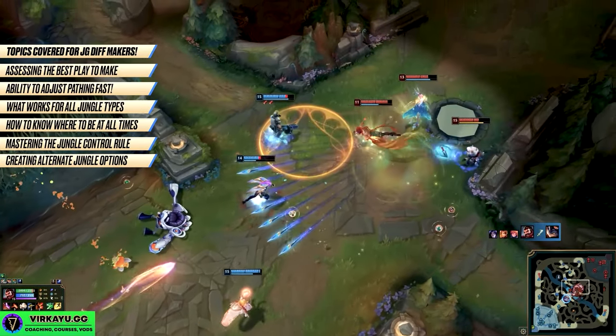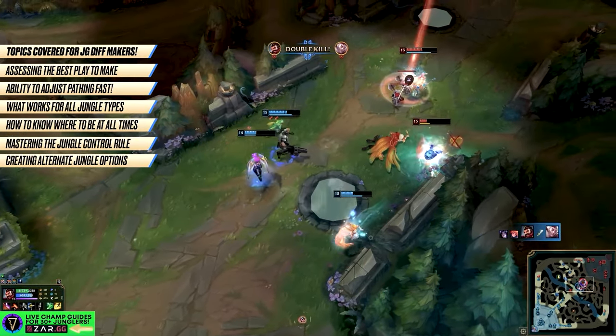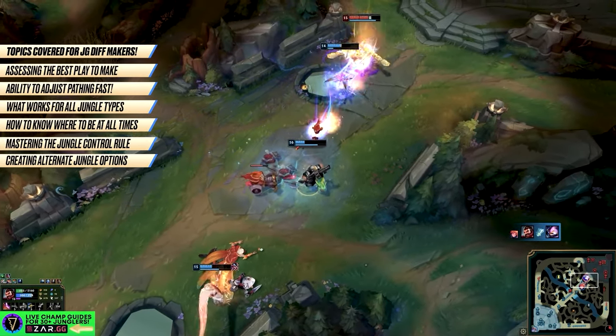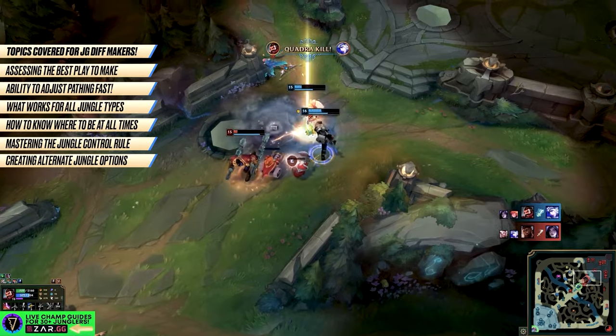We will break down two challenger games that showcase exactly what reads, decisions, pathing, tracking, ganking, denial, and all the jungle fundamentals are behind that level of control that you don't really honestly see. Once we have finished this video, you should be able to see the difference between their gameplay and your gameplay — the good news is the game you play before this video will be the last one where you don't have control.